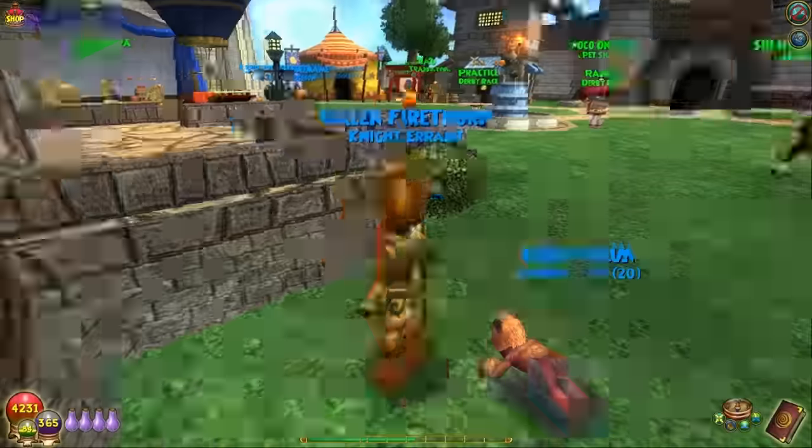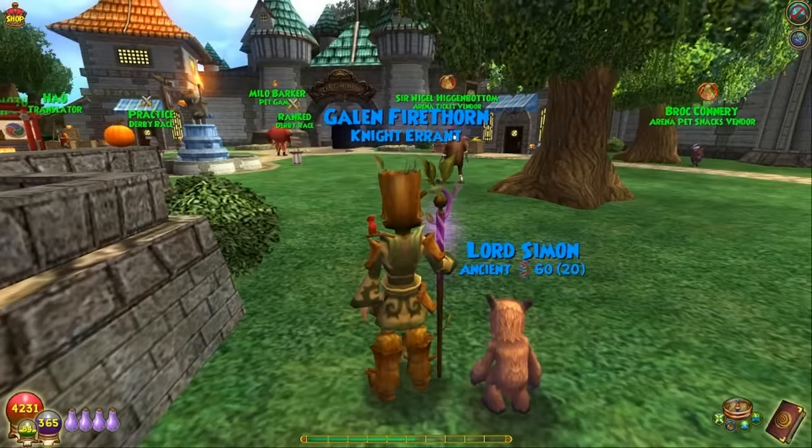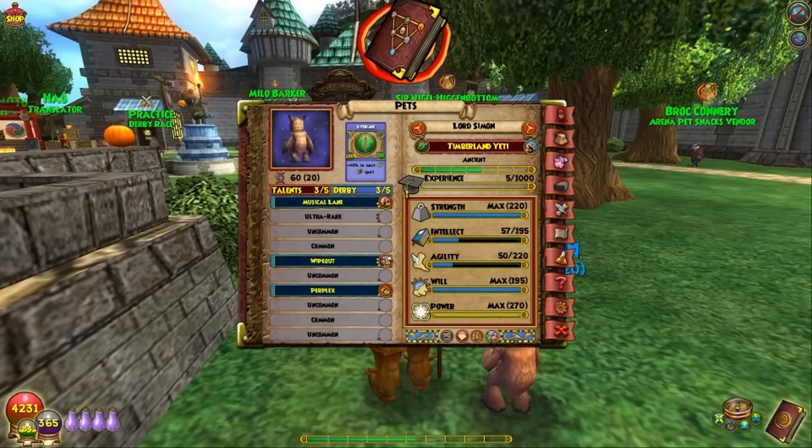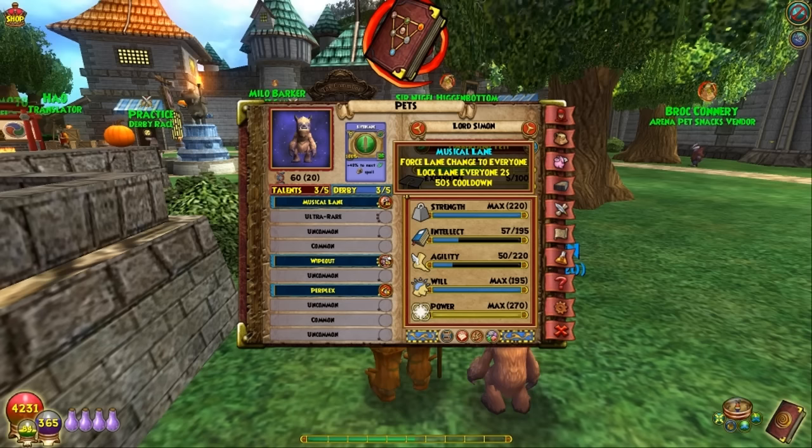Let me go over and see what he's got. He's got Pain Giver, awesome. Life Spear — not too bad at all. And Powerful. Looking to be a really, really good pet — really good for race. He's also got Wipeout, Perplexed, and Musical Lane.